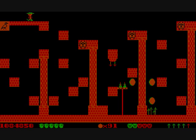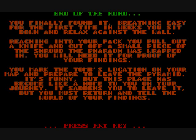End of the road — you finally found it. Breathing easily for the first time in weeks, you sit down and relax against the wall. Reaching into your pack, you pull out a knife and cut off a small piece of the shroud the Pharaoh was wrapped in. You will need it for proof of your findings. You mark the tomb's location on your map and prepare to leave the pyramid. It's funny, but this place has become like a home to you on your journey. It saddens you to leave it, but you must return and tell the world of your findings.